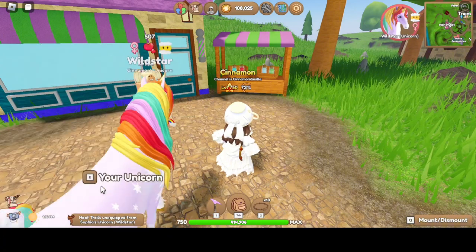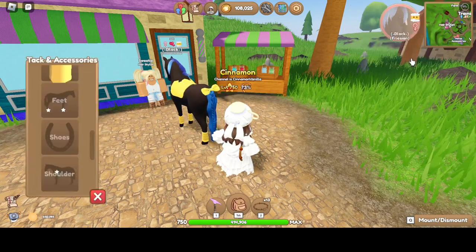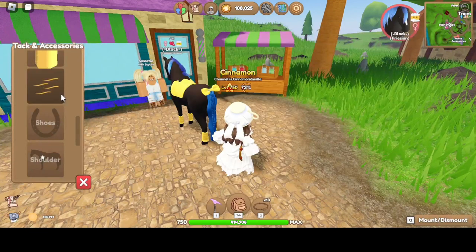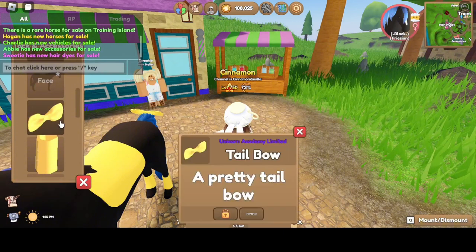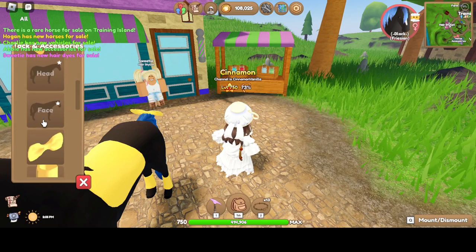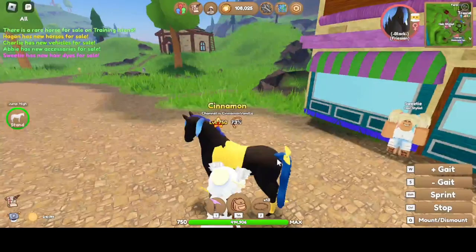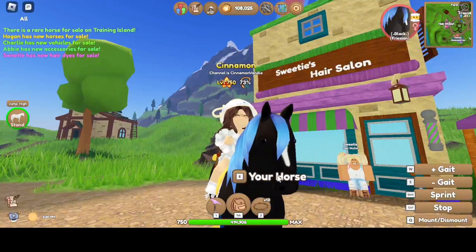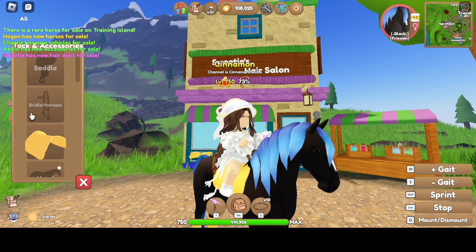Let's take out the Coraline horse — I'm honestly loving how this horse is looking so far. The Sophia's yellow — let me lock all this stuff real quick so I don't accidentally take it. I didn't realize how good Sophia's yellow went with this. It looks so good; I was not expecting it to be that close of a match to Coraline's colors.